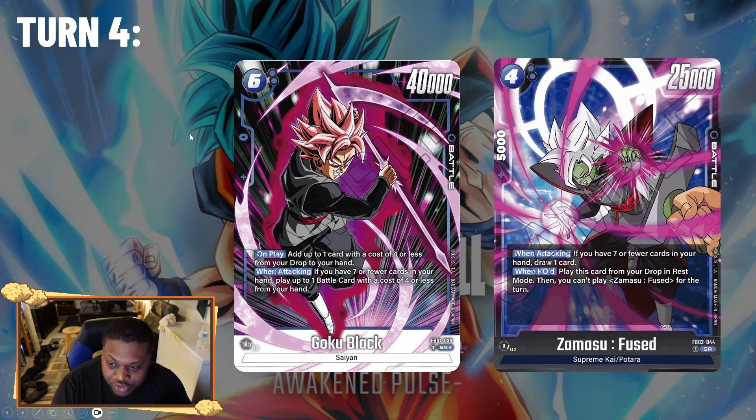Turn four you can also play the new Zamasu Fuse card — a four-drop with 5k combo and 25k attack. This is one of the best Super Rares coming out of Set Two. When attacking with seven or fewer cards in hand, you draw one card, keeping your hand size consistently around seven or eight cards, which is very relevant because many blue effects trigger at seven or fewer.